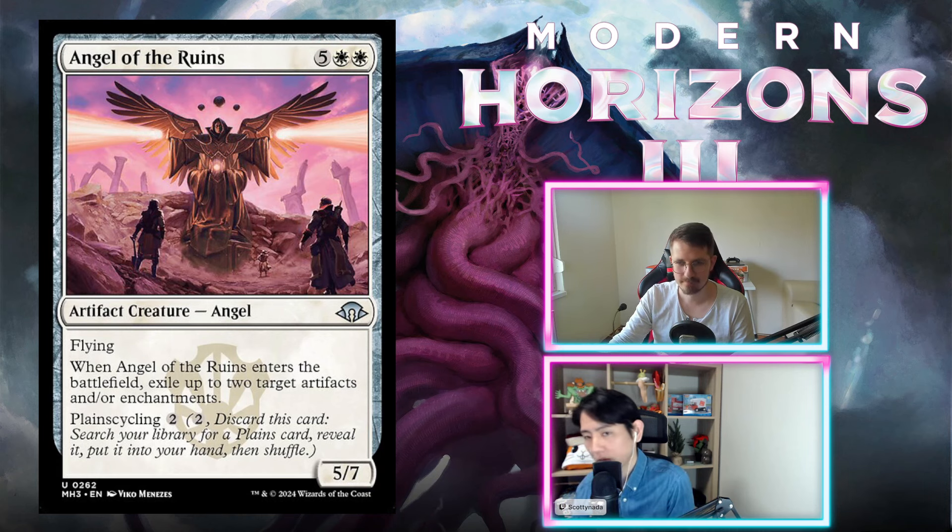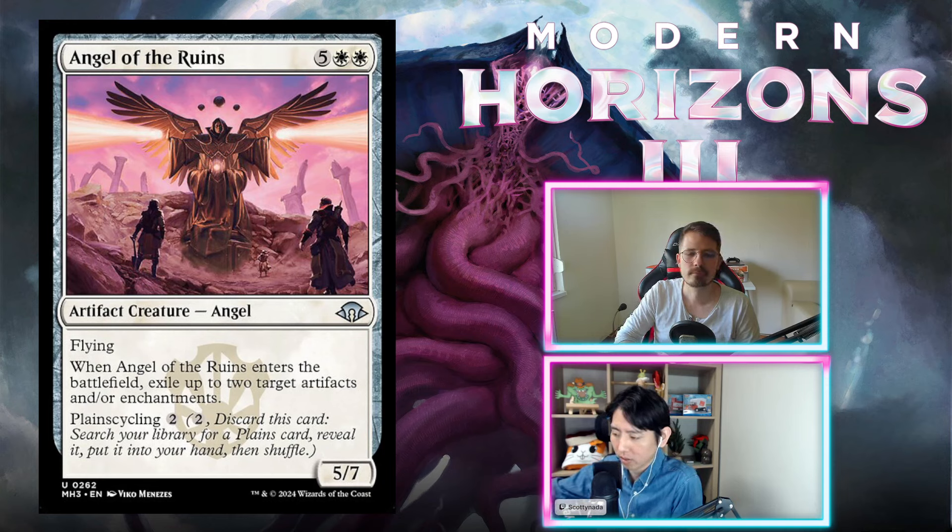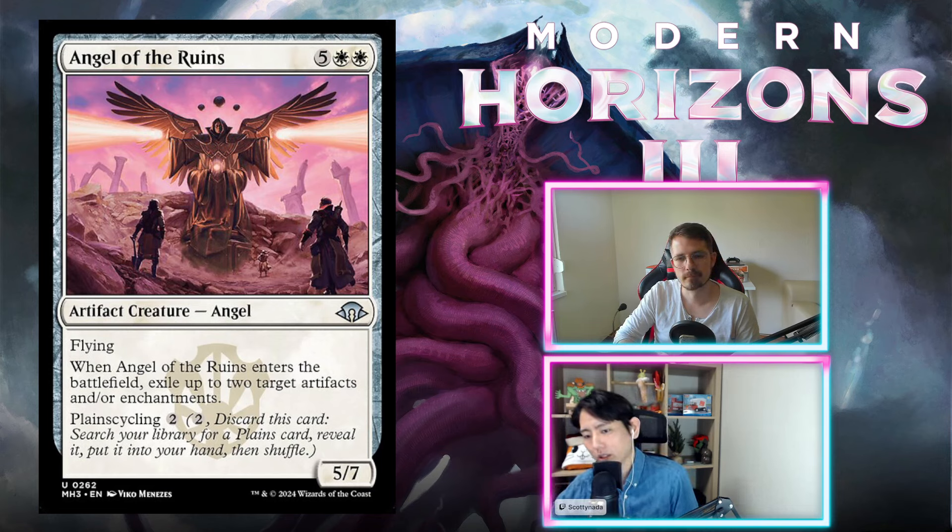Scott, you want to lead the way? Sure. Angel of the Ruins — five white white, seven mana total for a 5/7 angel with flying. When it enters the battlefield, exile up to two target artifacts and/or enchantments, and has plainscycling for two. This effect is huge when it comes in. The problem is it costs seven, but at least you can plainscycle it — though plainscycling for two mana is not ideal in 2024. I still think this is a fine card, like a solid C, because it's a really big impact when it hits the board.